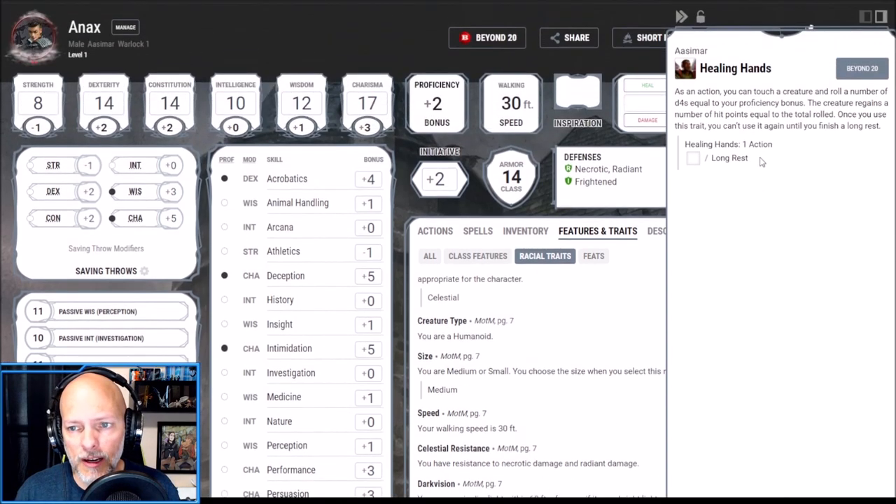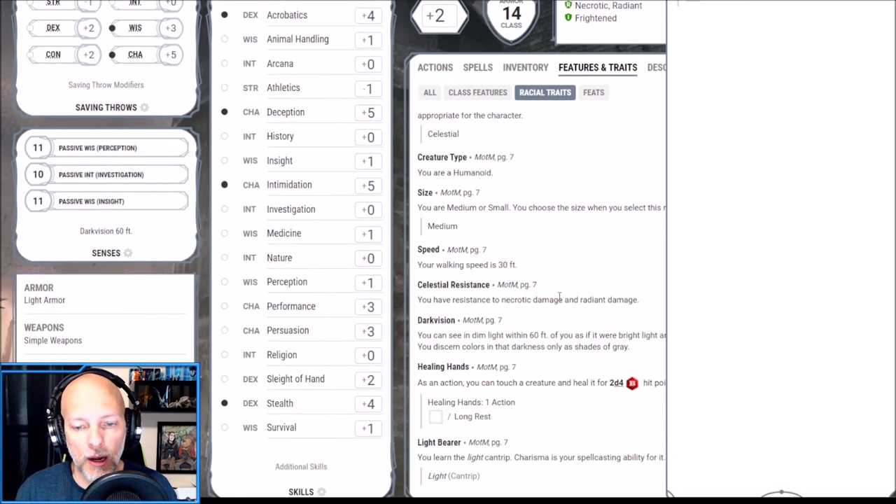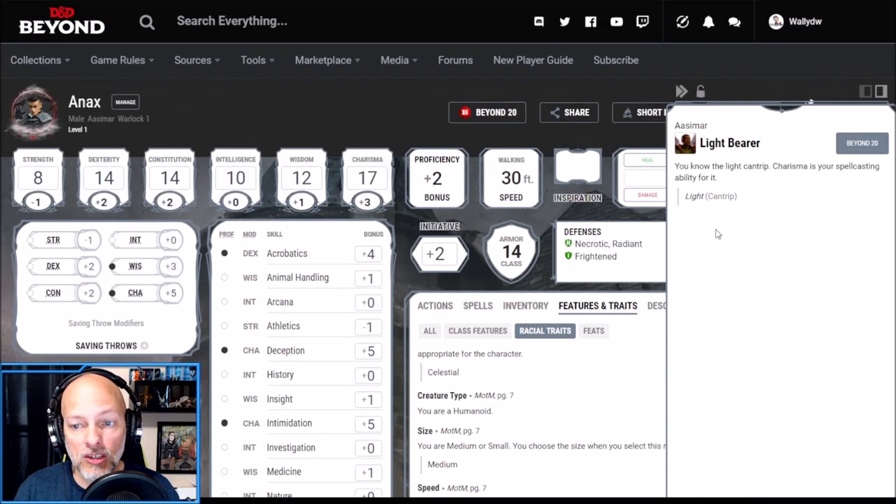We get the Healing Hands ability, which will be our only source of healing. As an action we can touch a creature and roll a number of d4s equal to our proficiency bonus — so at level 1 that'll be 2d4 — and the creature regains hit points equal to the total rolled, usable once per day. We also have the Light Bearer ability, which gives us the Light cantrip.